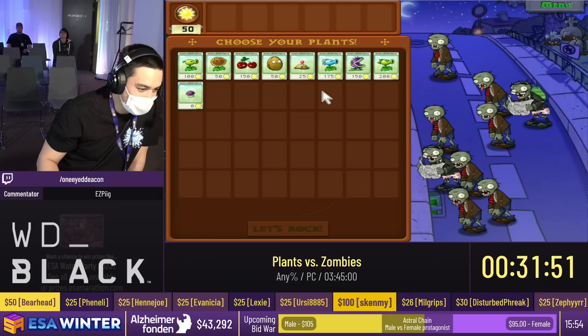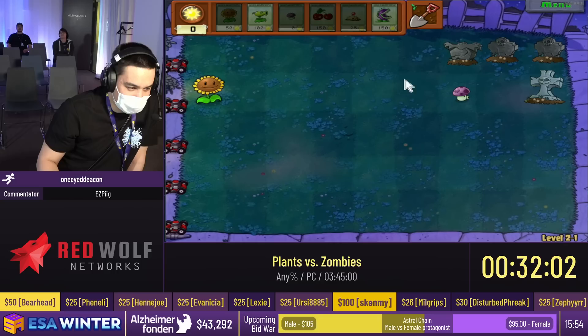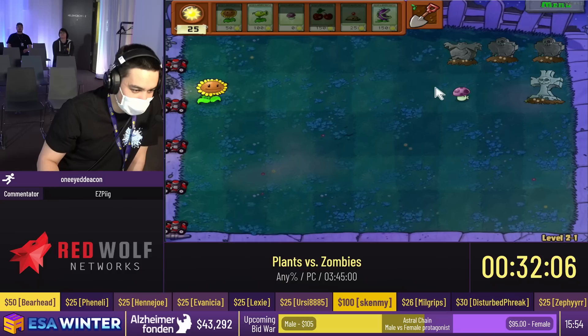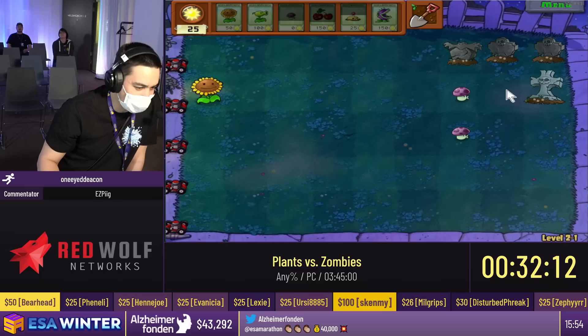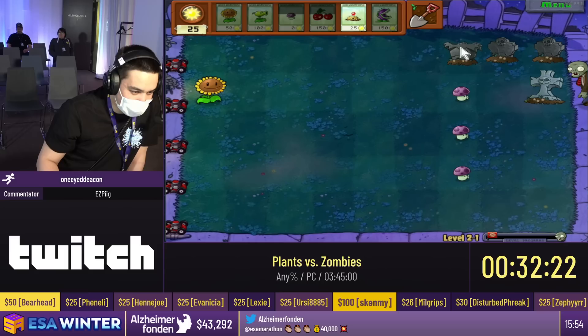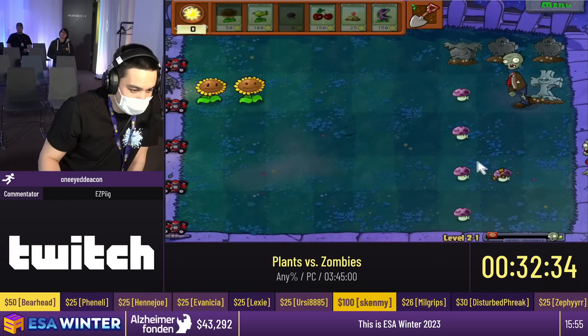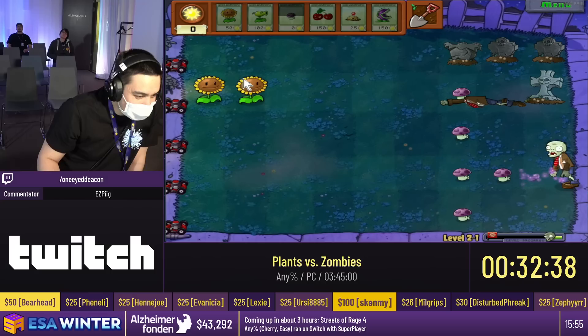So the zombies have given up attacking us during the day, so now they're attacking us at night. At night time, the plants are all asleep — basically we don't get sun dropping out of the sky. To compensate for that, they give us this incredible plant called the puff shroom. The puff shroom is basically a peashooter with a limited range of about two and a half tiles, but it is completely free — it doesn't cost any sun. What we'll do is just spam them out pretty much whenever we can, close to the front. That kind of negates their disadvantage of only having a two and a half tile range — and planting them closer to the front is faster too.